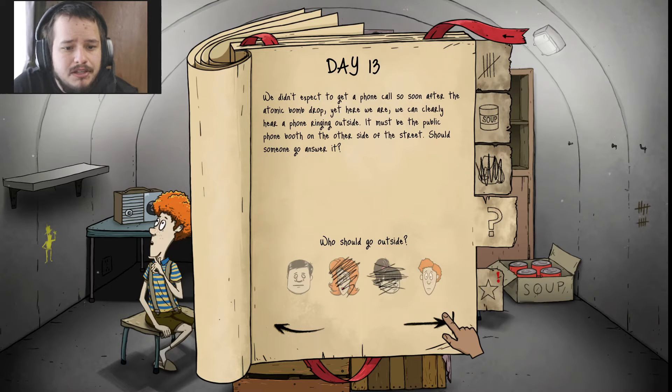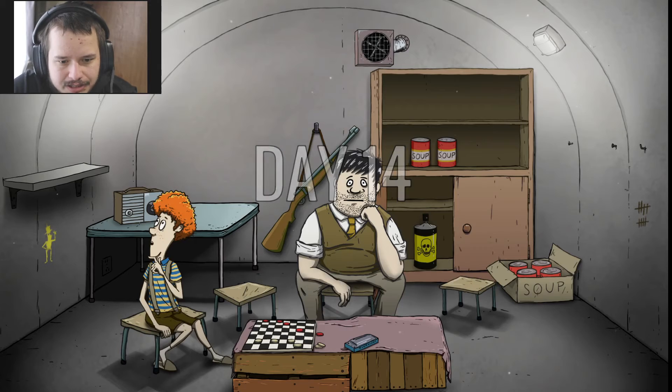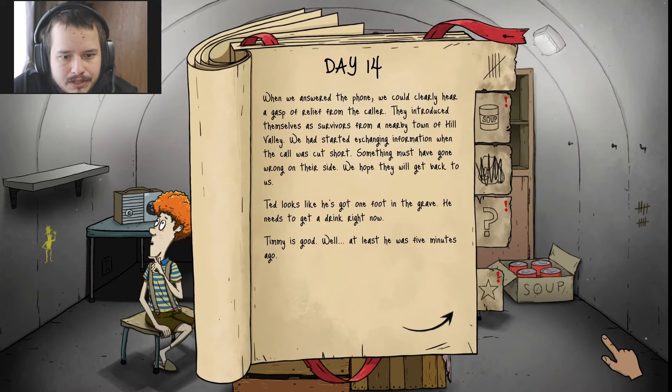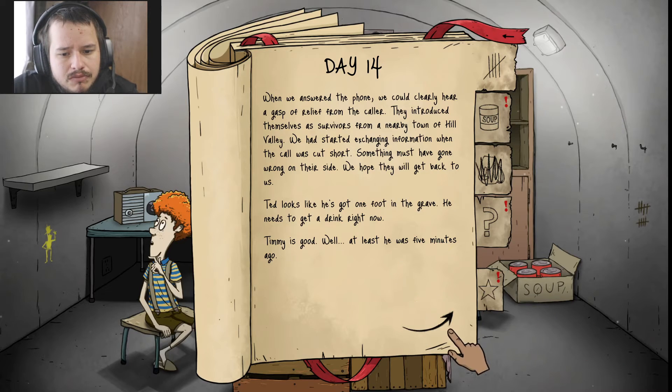We didn't expect a phone call so soon after the atomic bomb dropped. Yet here we are — we can clearly hear a phone ringing outside. It must be a public phone on the other side of the street. Should we go answer it? Yes. Ted, you go — because if you die, it'll be okay. You're dying anyways. When we answered the phone, we could clearly hear a gasp of relief from the caller. They introduced themselves as survivors from a nearby town called Hill Valley. We started exchanging information when the call was cut short — something must have gone wrong on the other side. We hope they will get back to us. Ted looks like he has one foot in the grave — he needs to get his drink right now.